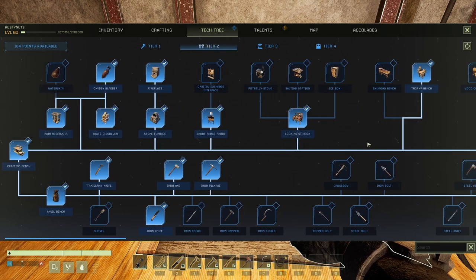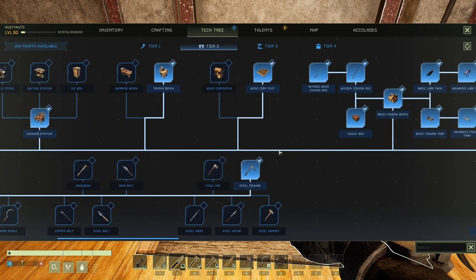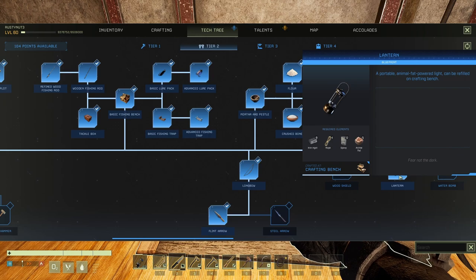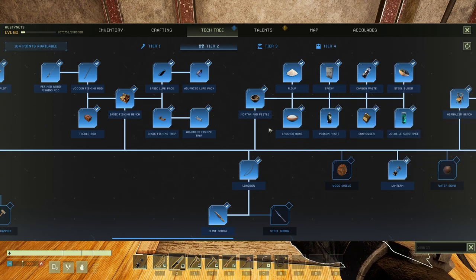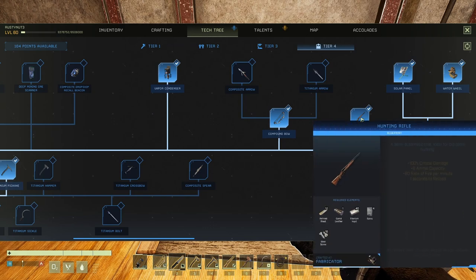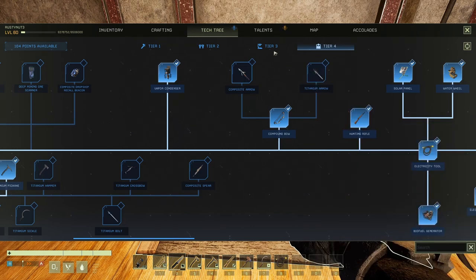I think it's in tier two for this one — there is a biofuel one in tier three as well. The lantern now requires five animal fat, and one animal fat to repair, which basically just refills it. I quite like that. We're gonna have to make sure we've got plenty of animal fat because it's used for a lot of stuff. Now, when it comes to the hunting rifle, I thought the recipe would change and it kind of has — you still need the 40 titanium ingots, but now you need refined wood and cured leather.